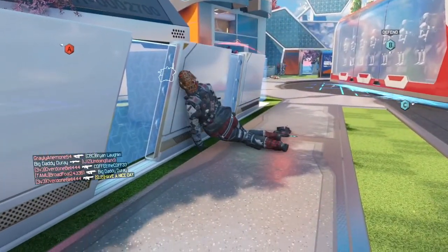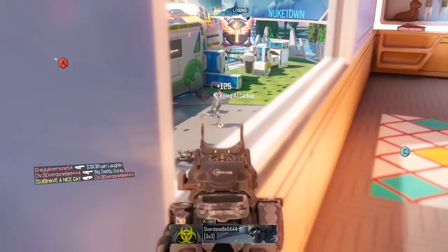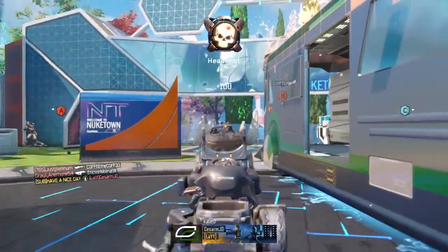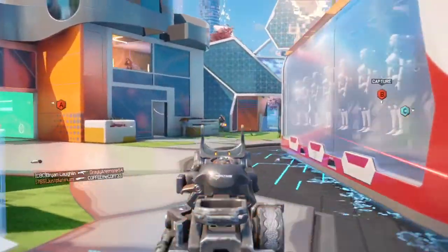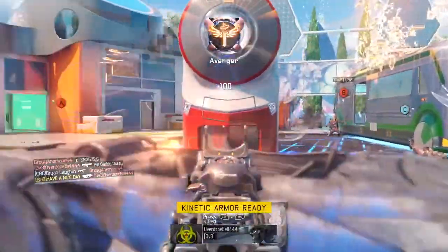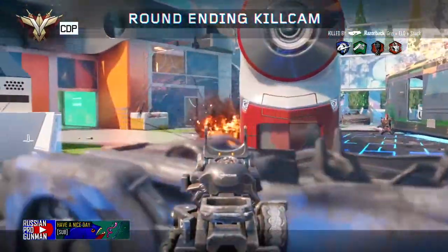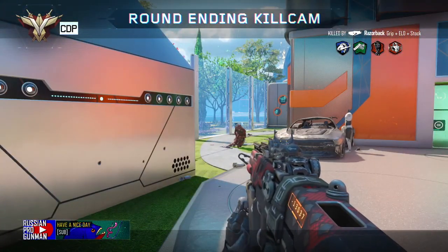For Perk 3, I always run Dead Silence and Awareness for three points. If you do not have a headset, just run Dead Silence and use the other two points for an extra attachment or a different perk. This is only my recommended setup — use whatever you feel most comfortable with. But it is very important that you use the Battery Kinetic Armor specialist, because you need to feel as comfortable as possible in Hardcore. You can see I just pop the Kinetic Armor, get one shot, and that is the most important part — make sure you have Kinetic Armor equipped.